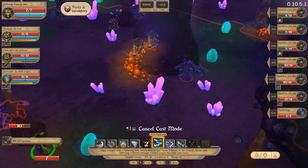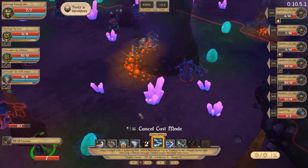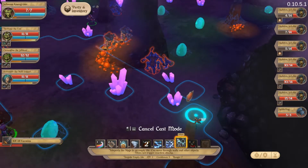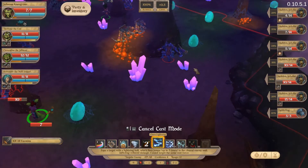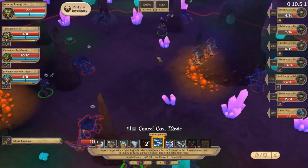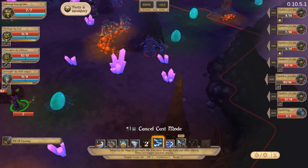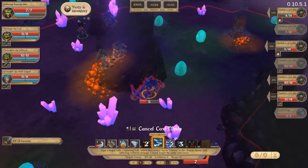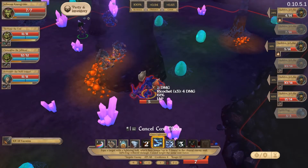Chain lightning - 24! You're gonna have to blink somewhere. You've got 10 hit points, you have five, you've got four, you've got seven. So if this works, she could potentially kill two of them - six damage to you, and then if it jumps to you, you get four, then you get four as well. But let's see if that actually works.